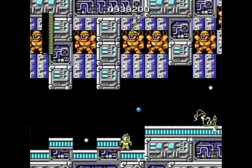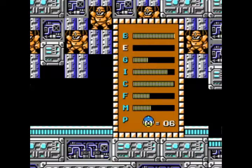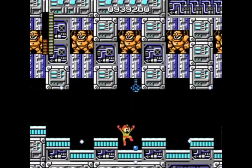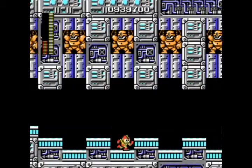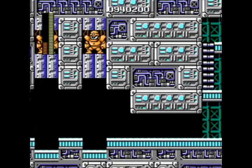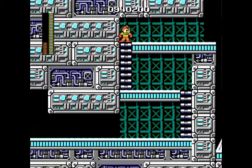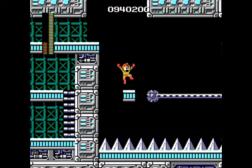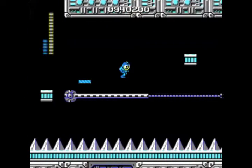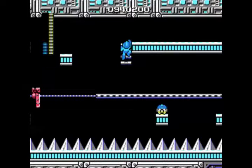It's also kind of a cool thing here — Dr. Wily's got all these Guts Man prototype robots that are all stacked up here at the top of the screen. I guess he was going to create a whole army of Guts Mans or something like that. And then for this part right here, you can use the magnet beam to get across the gap — it's a really easy way to do it, probably a lot better than waiting for the cart to come all the way across the screen.